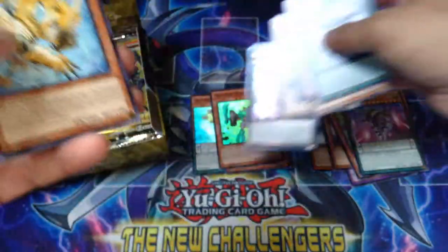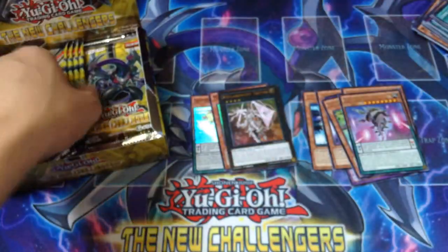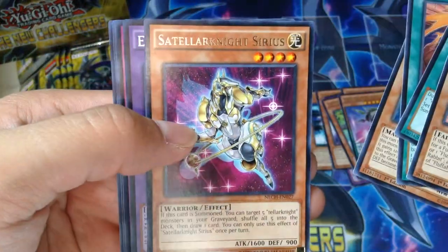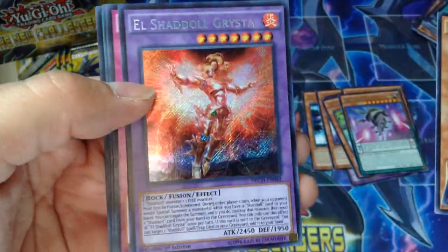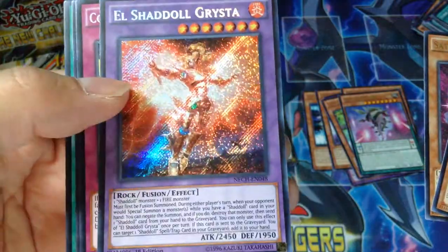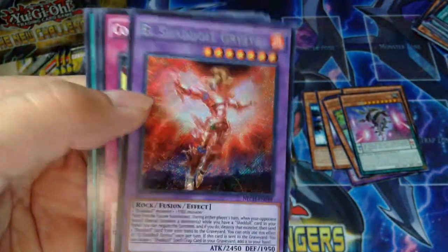I think I'm going to play and get a Dark Rebellion Sea Dragon as a secret rare or something, maybe even as a ghost. Gluffle Rabbit. There's Teller Knight Cyrus and El Shadal Gristia — awesome, this card looks awesome too. I really do like the El Shadals, or just the Shadals in general — the artwork.